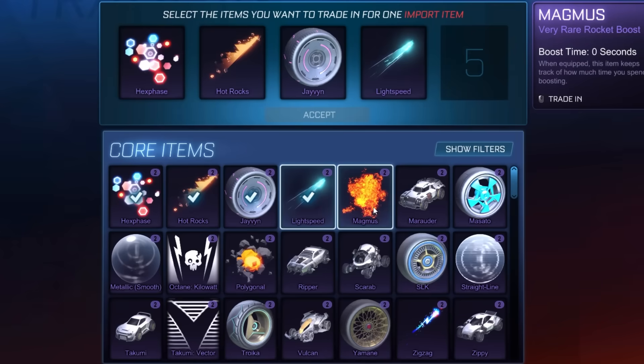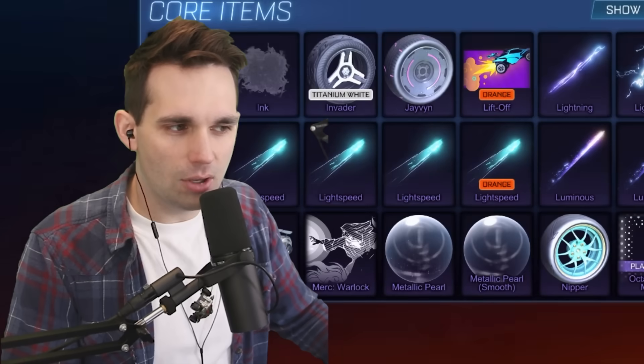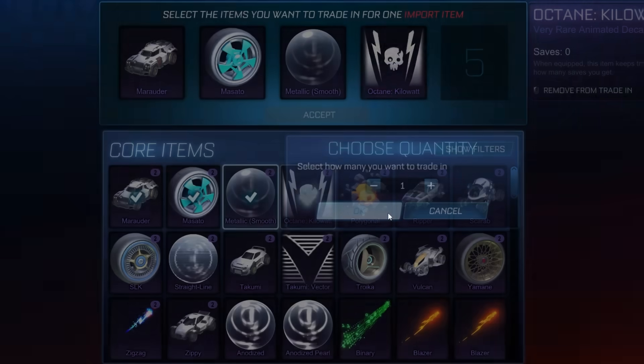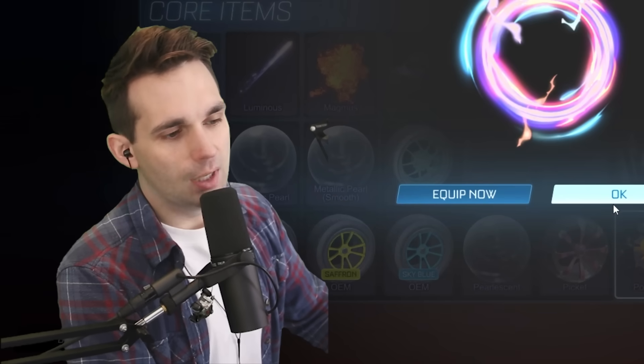The Triplex again, lovely. Both Grogs — there we go, because Grog is legacy. Bubbles import quality — it's crazy that the Bubbles is considered import when it's legacy. We trade up one Hex Phase, Hot Rocks, Javins. We only got two Lightspeeds — I find that hard to believe, that's a very common trail. So we're getting a lot of duplicate imports, we might have enough to trade up for some juicy exotic wheels. Octane Kilowatt, Polygonal, and yeet.